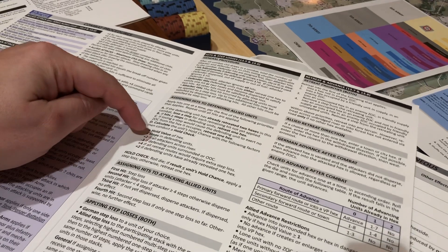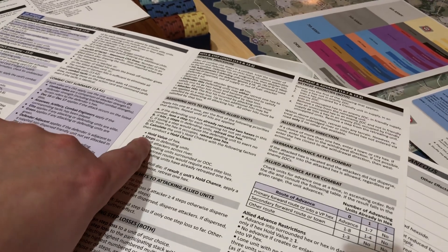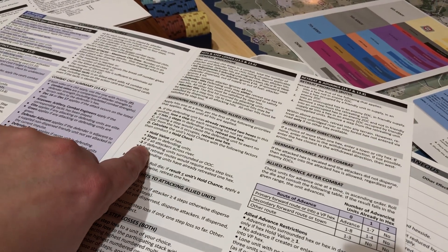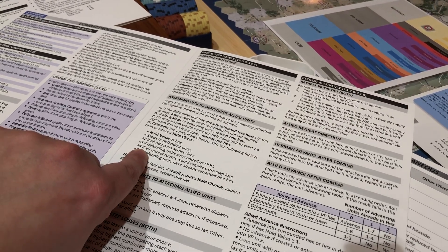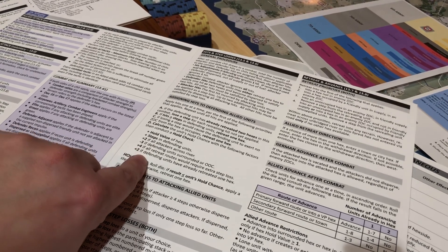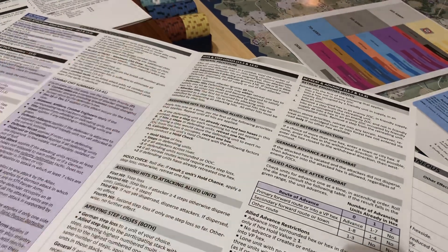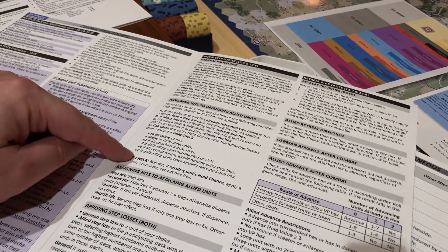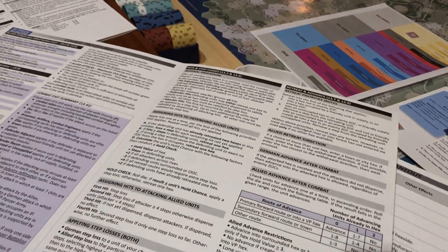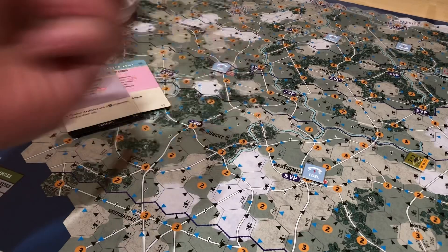We're going to roll the die. If we get less than or equal to hold chance, he's taking a step loss. Otherwise he's retreating again. Actually, wait — I added plus four. I don't think I was supposed to. Let me go back: two for the steps, nothing for the river, not surrounded, extra retreat would not require a step loss, and he's already retreated once — so that's plus two. So I'm only seeing four here: two for the steps and two because he already retreated once. So if we roll the die and it's less than or equal to four, he's taking a step loss. Otherwise he's just going to retreat again. I actually want him to take the step loss. And there it is — I got a two.